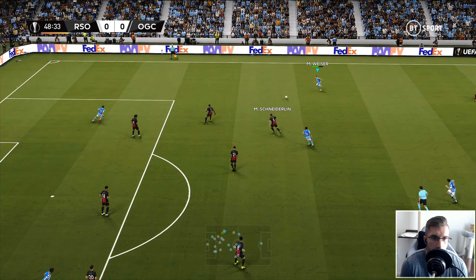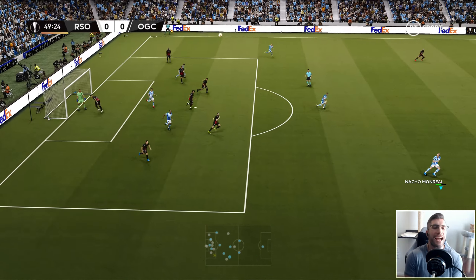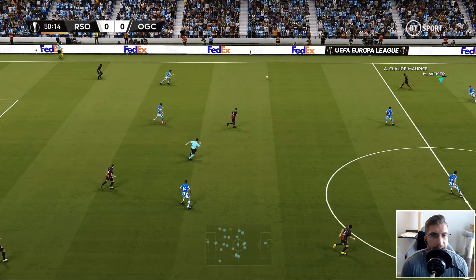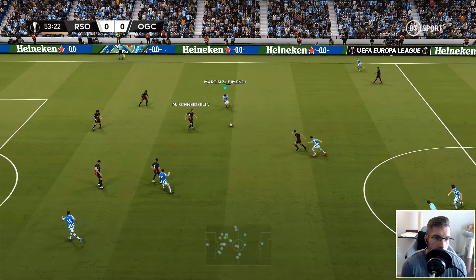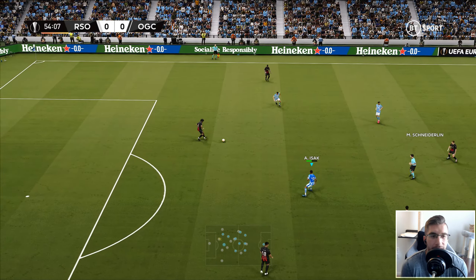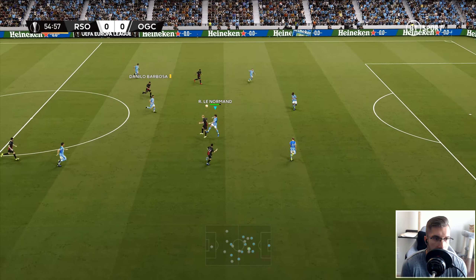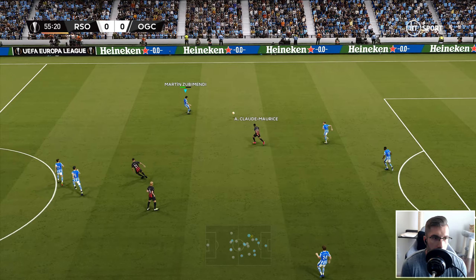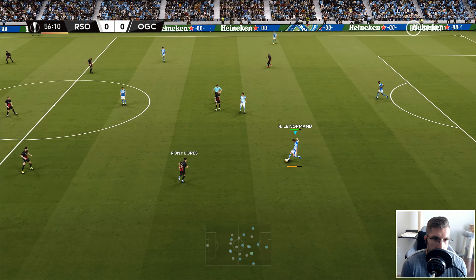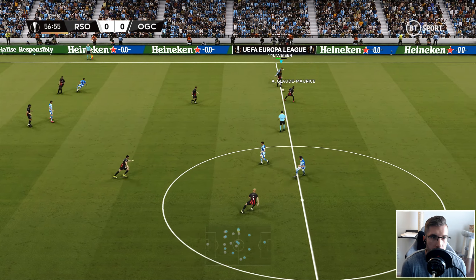Here is Zubimendi — flicks it off to Weissert. This is what we want — he takes him on, lovely play. Referee plays the advantage. How'd he miss?! I know exactly how he missed — he struck it straight to the goalie. Got to aim for the corners. Did all the hard work, then we lost it. But look at Weissert — right back into it. A little flick over the top, Zubimendi gets it — come on lads, just get one goal and we can sit on it for a little bit. Just calm the nerves.